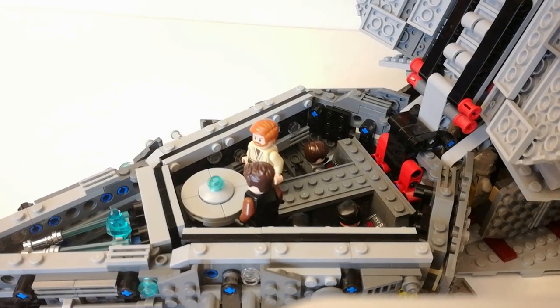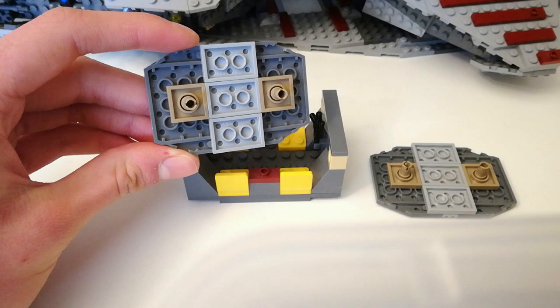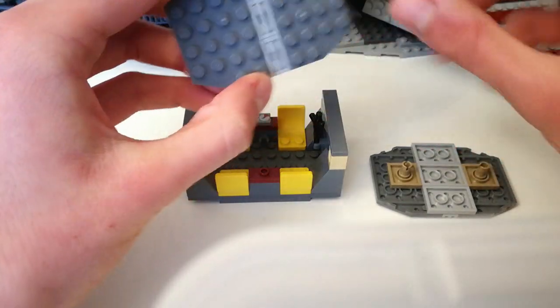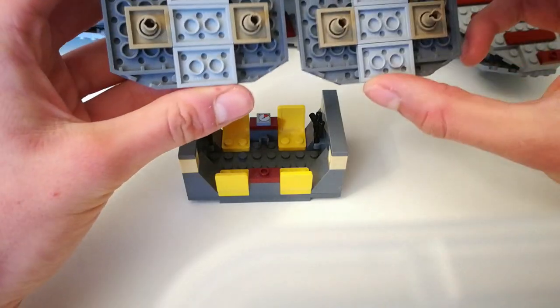Hopefully you could follow along with that. Next up is the trooper bay. For the walls you keep them as they are except you remove the spinning gear thing over there, so make them identical.